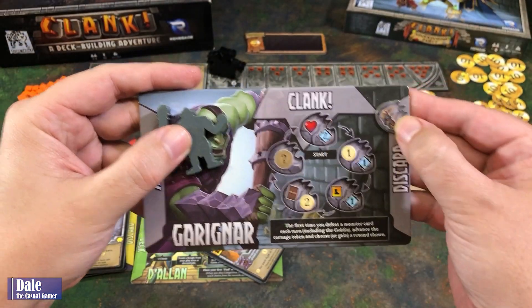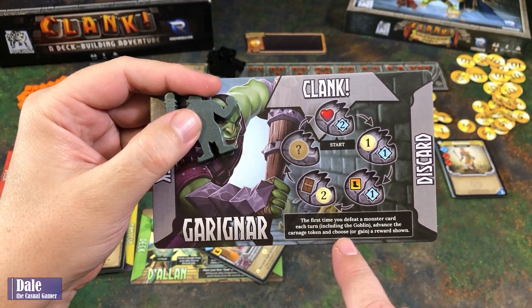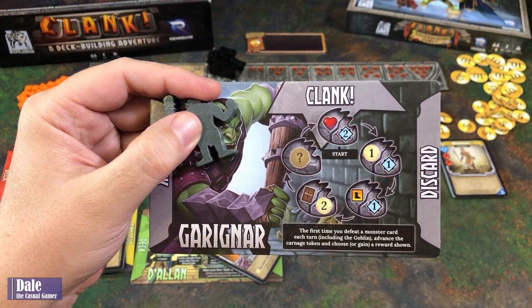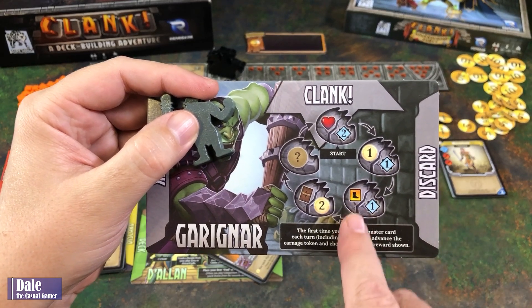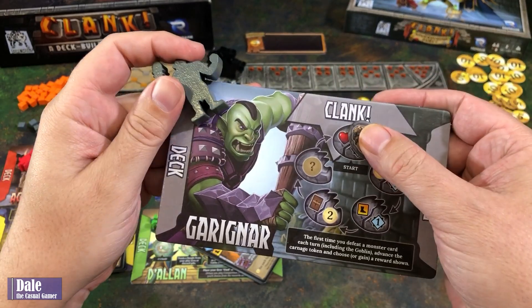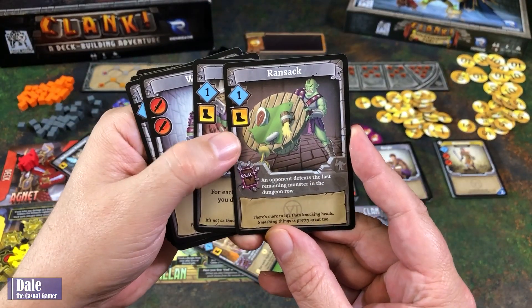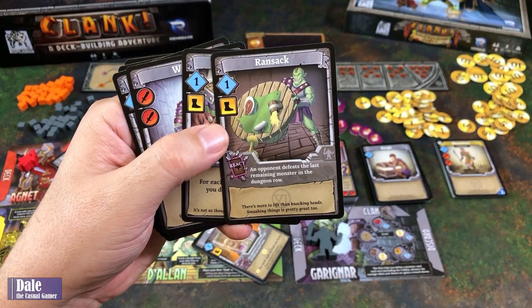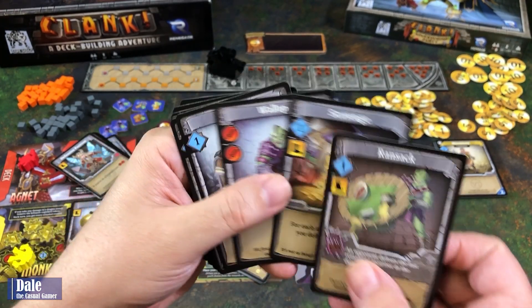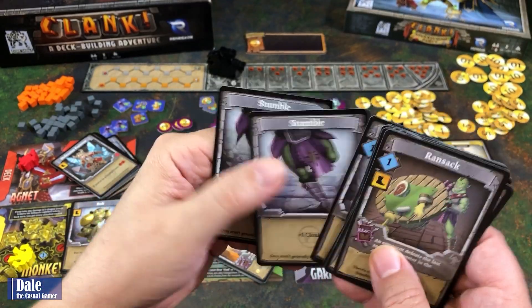Then for our orc: the first time you defeat a monster card each turn, including the goblin, advance the carnage token and choose a reward shown. Starting on the first space and moving along, you choose either money or training — one of two options — and it keeps going around as a bonus for fighting monster cards. His cards include ransack as a react triggered when an opponent defeats the last remaining monster in the dungeon row, scavenge — for each monster in a tunnel you defeat this turn you get money — wallop, burgles, and stumbles.